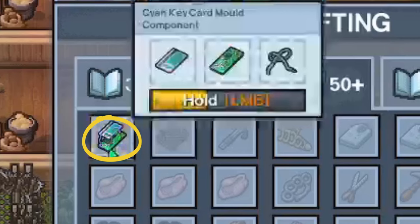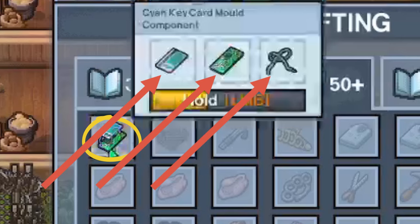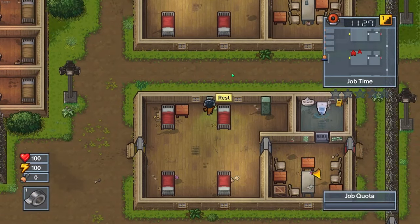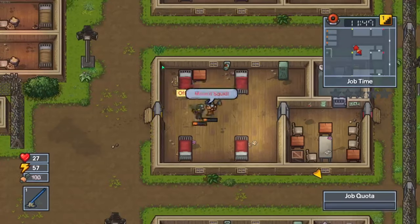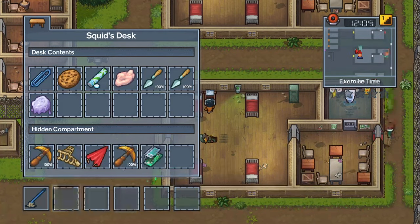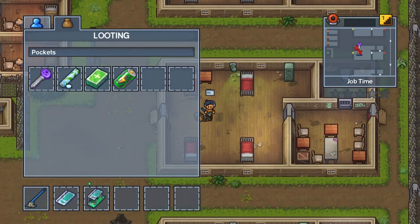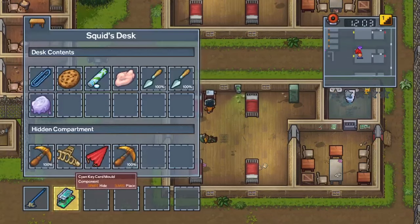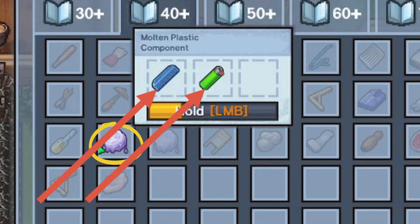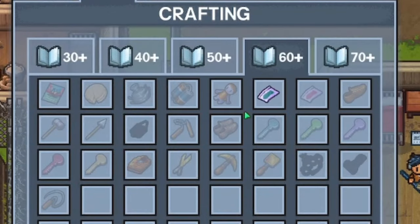First, you will need to craft the cyan keycard mold component, which can be crafted with a circuit board, a wire, and a cyan keycard. My suggestion is that you put duct tape over a camera in your room, and then lead the guard into your room, beat him up, and then quickly craft the component and put it in your desk. If you are fast enough, you can return the cyan keycard to the guard and a lockdown won't start. Then craft molten plastic with a lighter and either a comb or a toothbrush, and then you will be able to craft the fake cyan keycard.